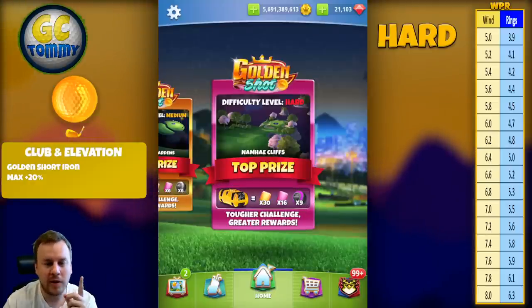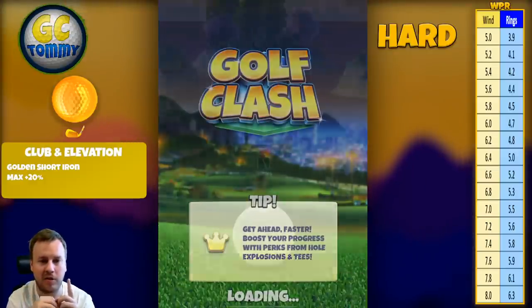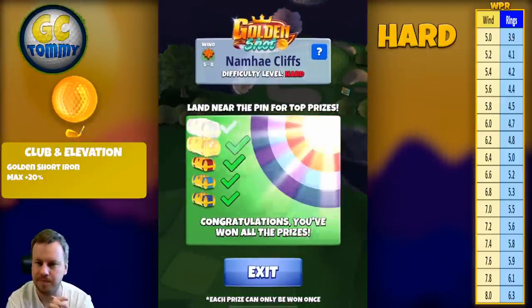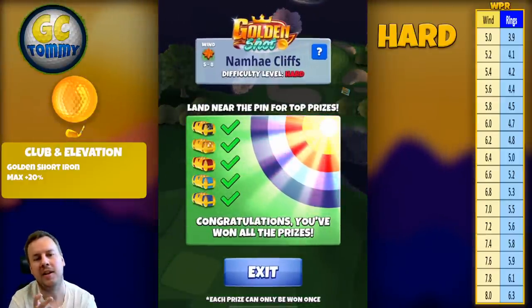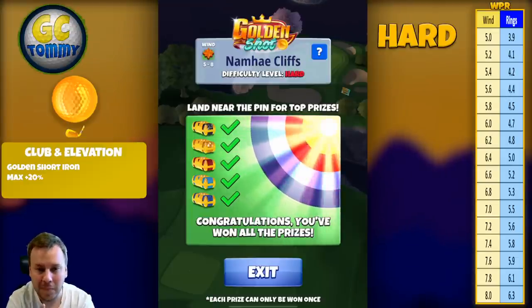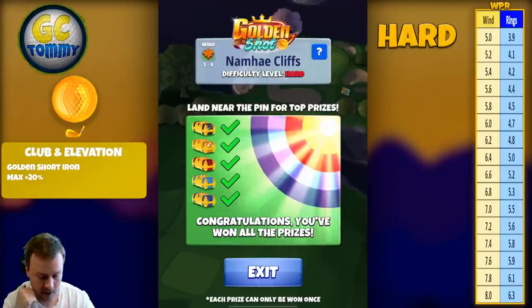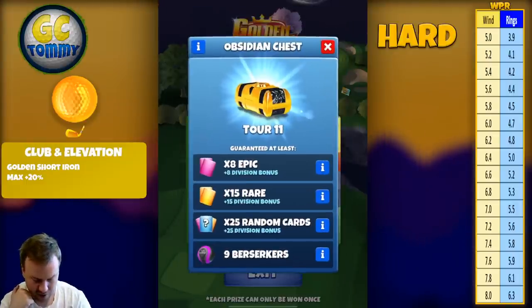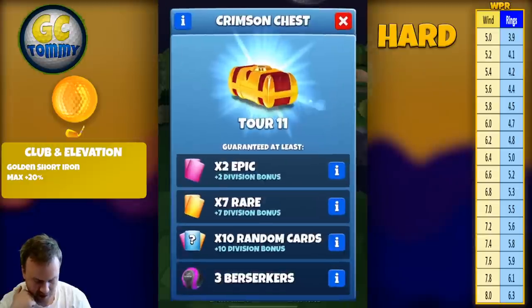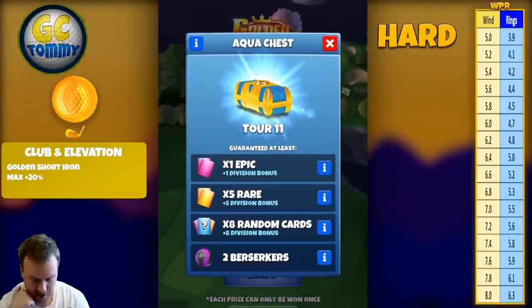The Golden Short Iron is what we are going to play with every single time here, max plus 20, and we are playing Dynamic Cliffs hole number two from the front tee. That's always a short iron — one of the few par threes in the game played by a short iron from any tee. We have the Obsidian Chest for the hole in one, Amber Chest for the yellow ring, Crimson Chest for the red ring, Aqua Chest for the light blue ring, and Cobalt Chest for the dark blue ring.